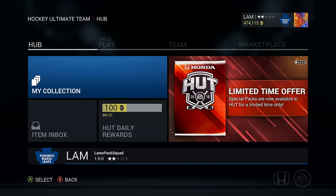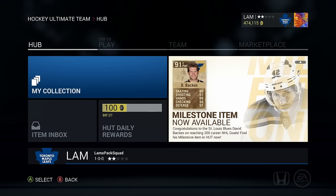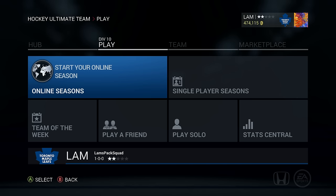Hey guys, welcome back to another video. Today we're bringing episode number two of Pack Squads. As you can see, we are on a new account, starting fresh in Division 10. I looked back at the comments and you guys said just start back in Division 10, it'll be a lot easier. So I took your suggestion and we'll build it from the ground up. Once this team reaches Division 1 or wins the title, we'll scrap this series and start a new one — maybe OVs Hut or a Ultimate Team format.